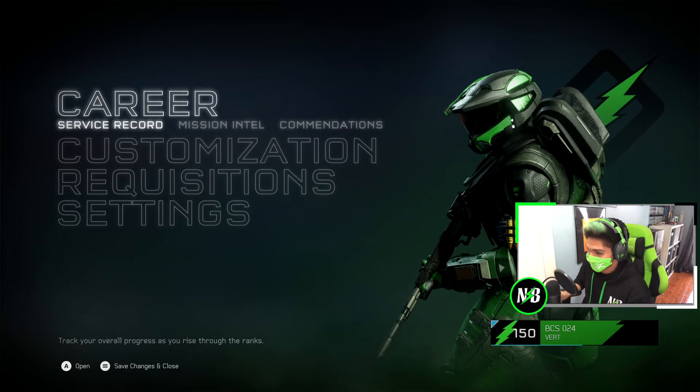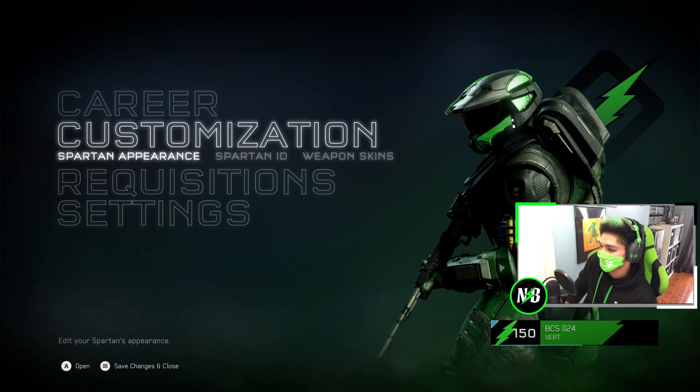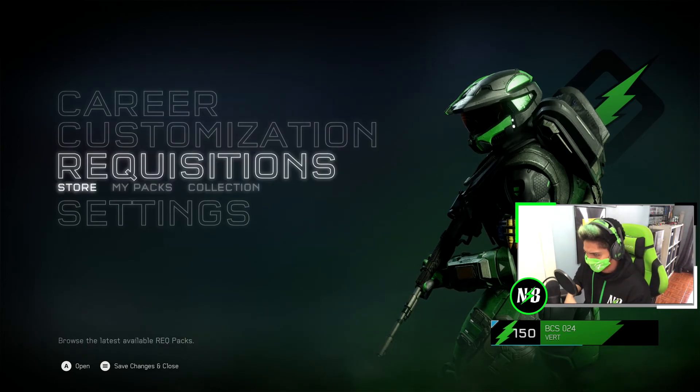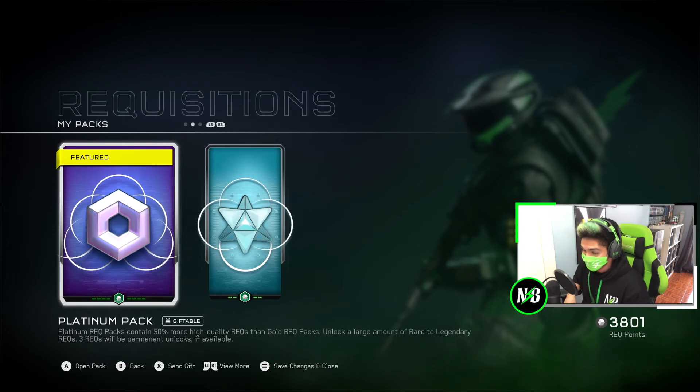If you've been living under a rock, you've been missing quite a bit of Halo news this week. Starting with the E3 event - 343 is giving out free platinum packs. Every day when you sign into Halo 5 this week you'll get a free platinum pack, and they are giftable.